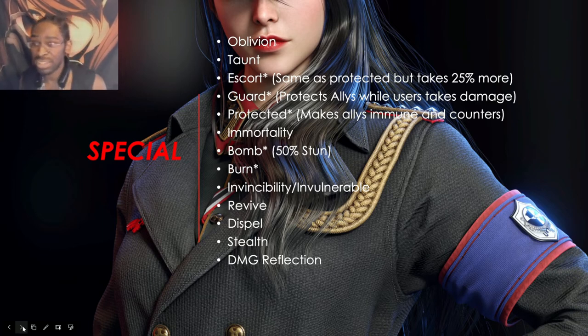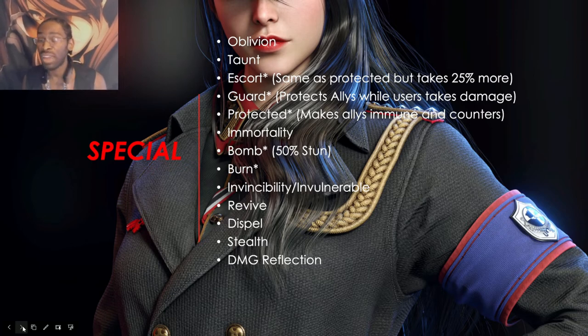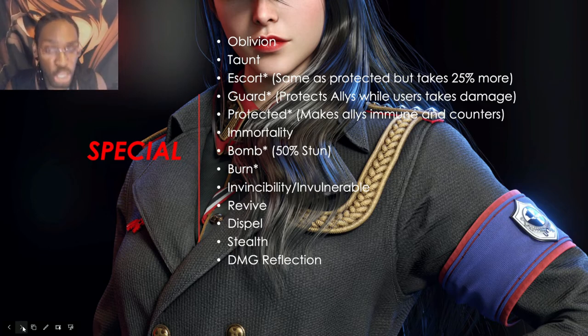Most of the bomb interaction happens after you are bombed and then attack another unit. If I bomb you and then you attack me, there is a 50% chance that after you attack, because you have the bomb effect, you will get stunned on your turn. So to be clear: a bomb has a 50% chance to stun you when you attack another unit.